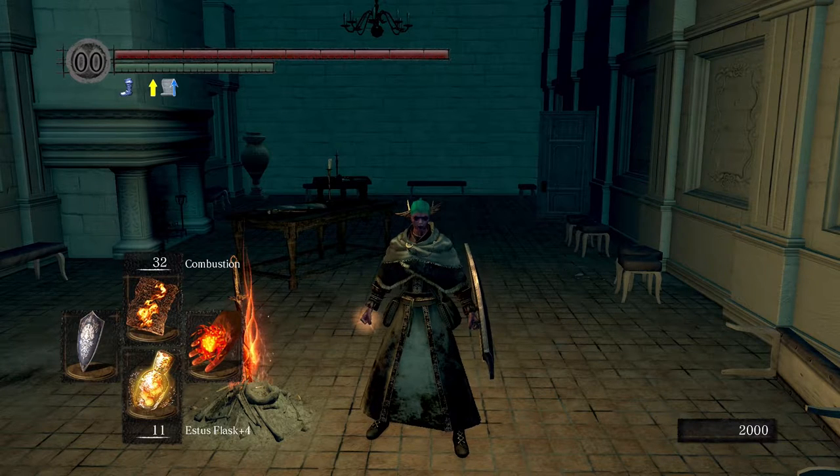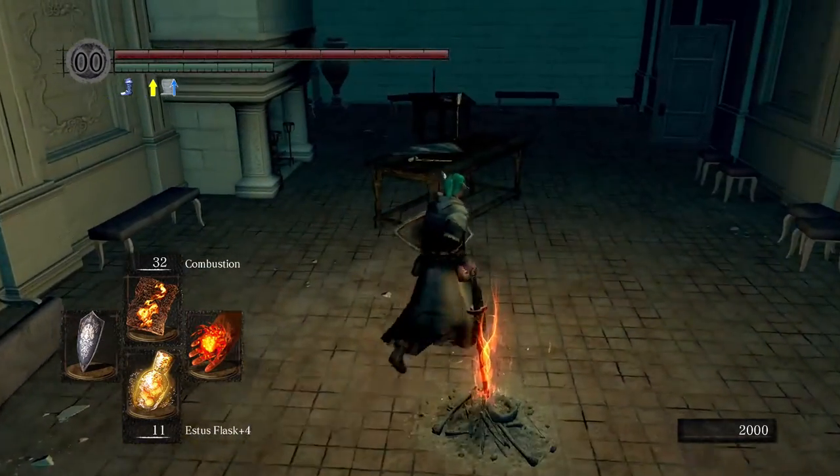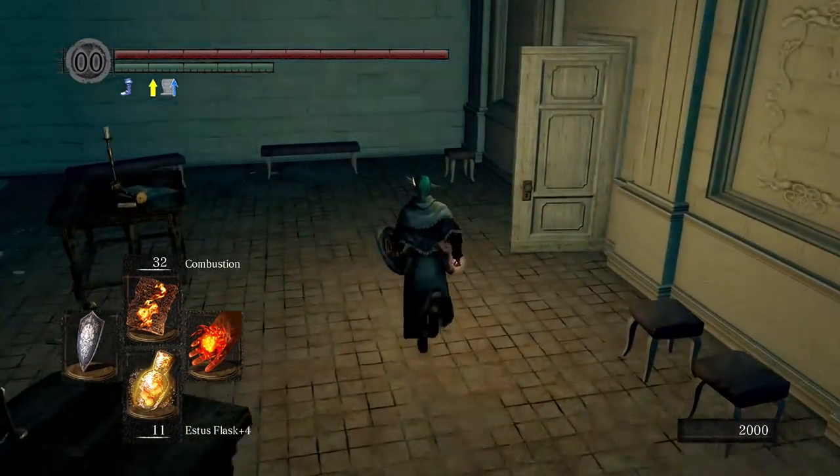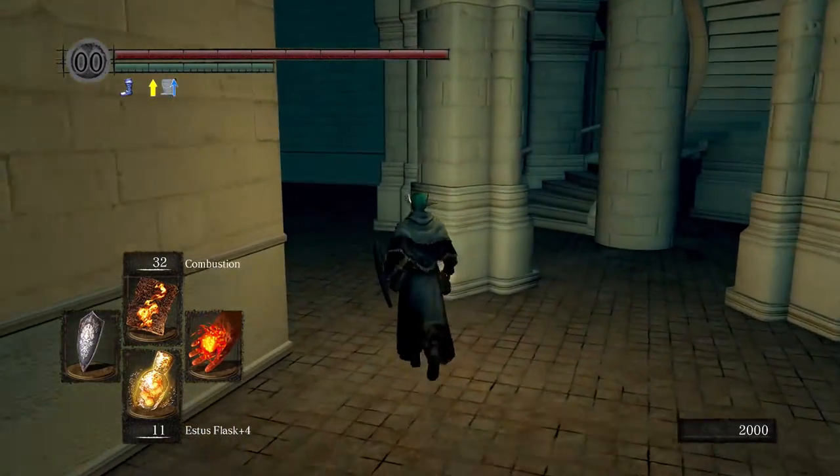But this armor set makes some bosses — especially the Four Kings — an absolute joke because you can just absorb all the attacks. So starting from the Anor Londo bonfire where we saw Solaire all that time ago, we're going to want to go forward.